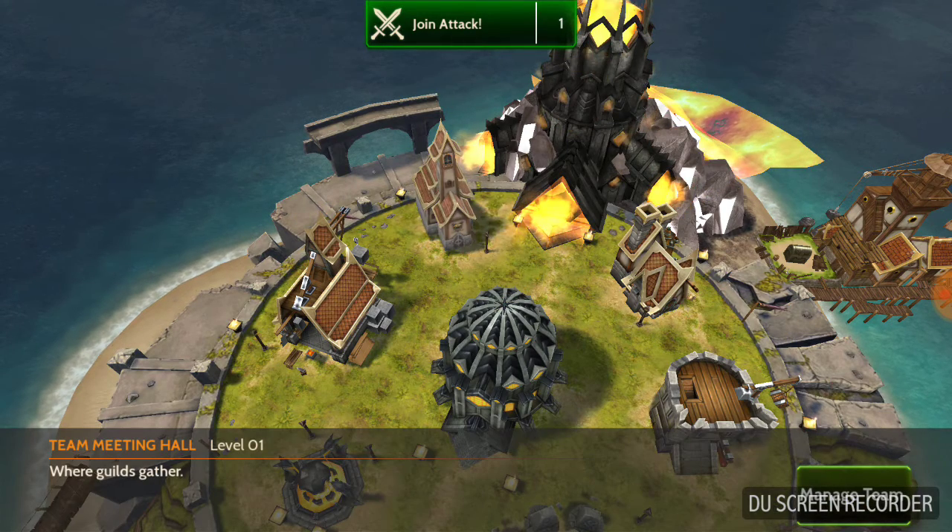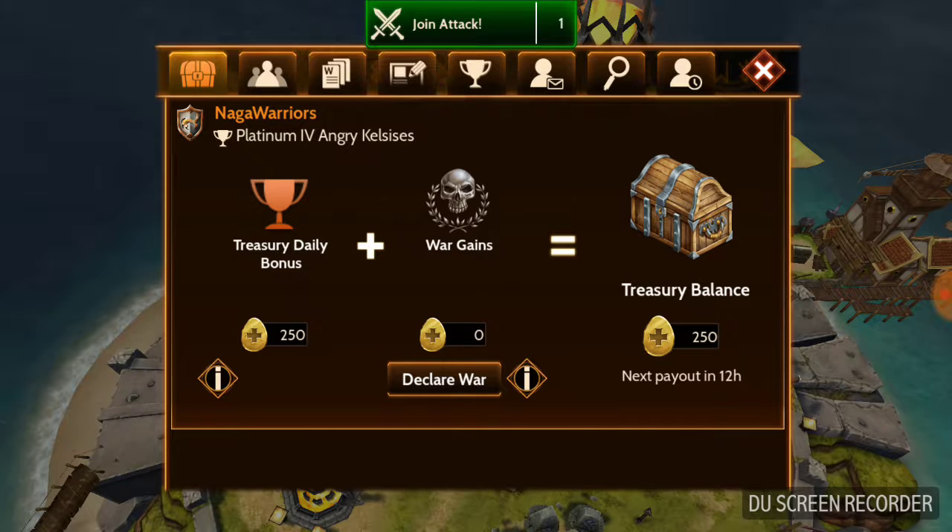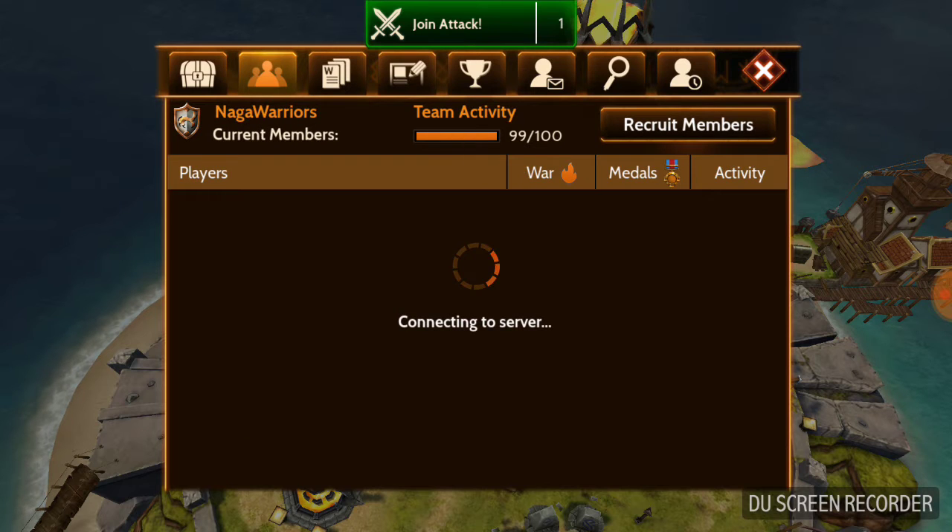We want to start here with our meeting hall. Click 'Manage Team' and of course you have how many tokens do I get today and the team roster that shows who has what activity levels.